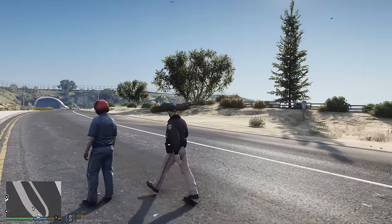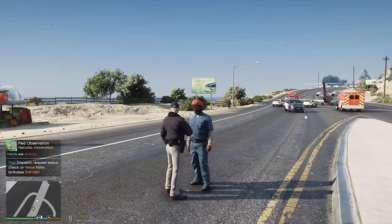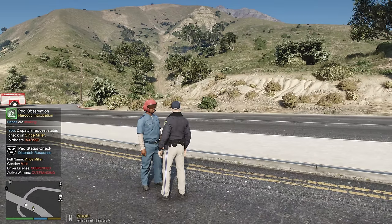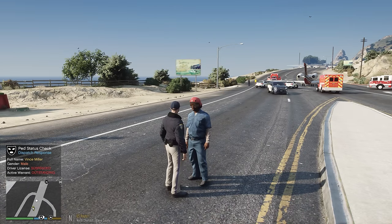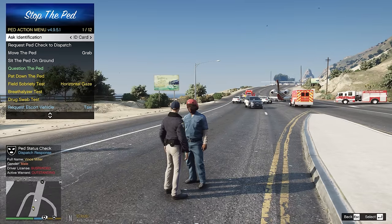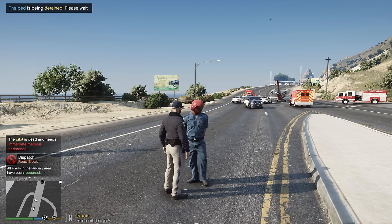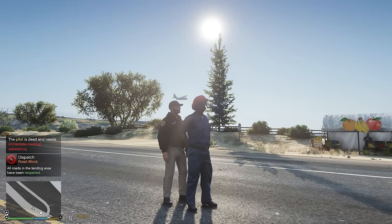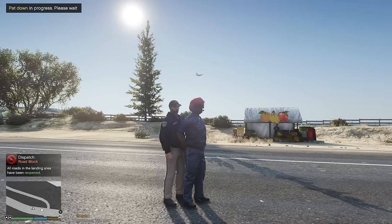I don't think I can say anything further to him - he's just gonna sit there and chat with me, his hands are shaking. Dispatch comes back: narcotic intoxication possibly, Vince Miller, driver's license suspended, outstanding warrant. He doesn't look like a private corporate pilot to me. Did this dude steal this plane and not know what he was doing? That's very possible. Dispatch is telling me he's got an outstanding warrant.